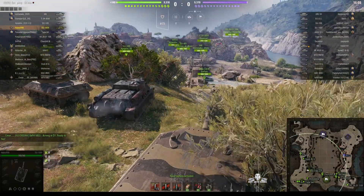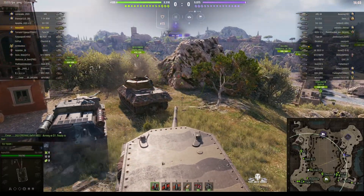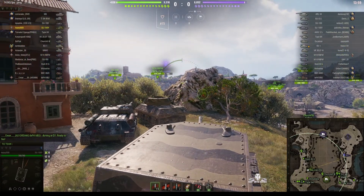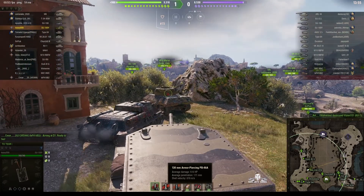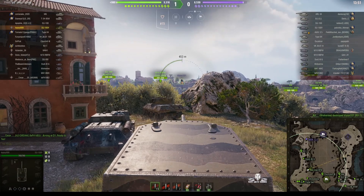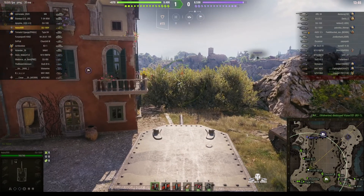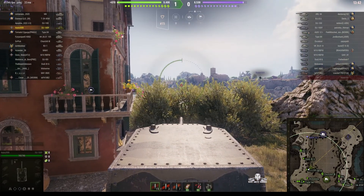This vehicle is capable of doing 440 alpha damage, and it will penetrate 196mm of armour with standard ammo. With the premium rounds, penetration actually goes down to 171mm, but alpha goes up to 510. It's one of the most unusual vehicles in the game because you can increase your alpha by using the premium rounds that lower your penetration.